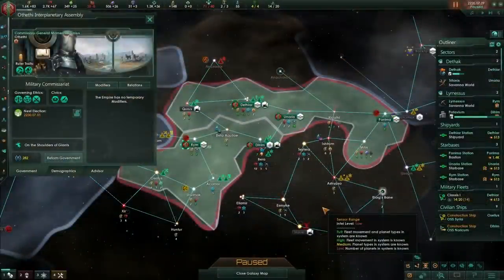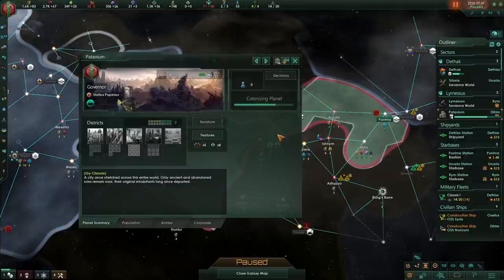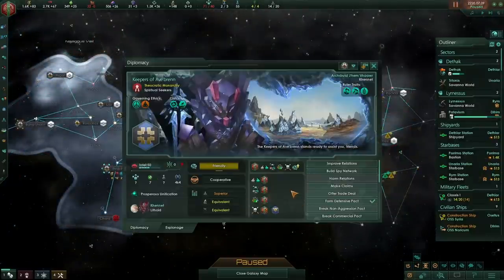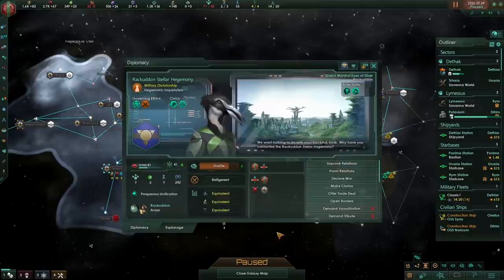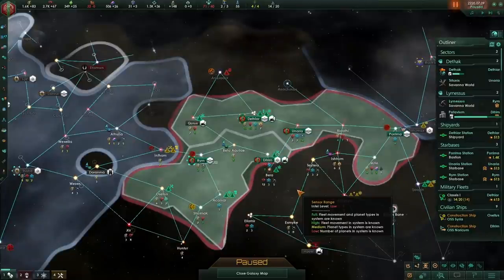Welcome back to the Orthethi Interplanetary Assembly. The year is 2220. At the moment we have three planets with a fourth colony well on the way. To my left we have some neighbours who are at the moment quite friendly with us, and to our right we have some neighbours who don't like us very much, but haven't gone so far as to declare war on us yet.